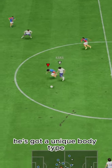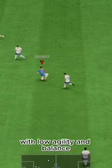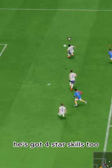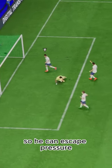Dribbling wise, he's got a unique body type with low agility and balance. His body type didn't feel bad — it's better than high and average. He's got four star skills too, so he can escape pressure good enough.